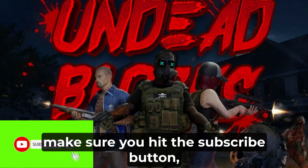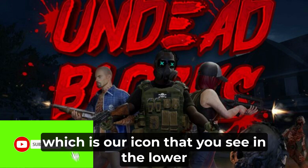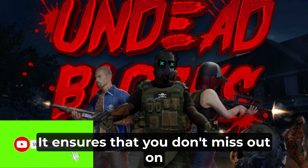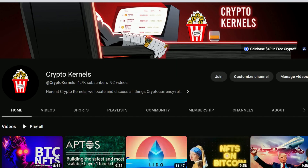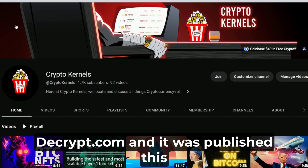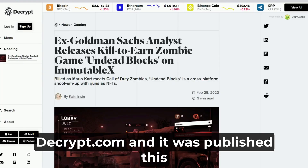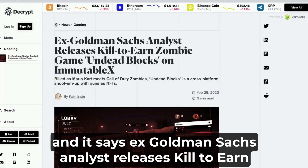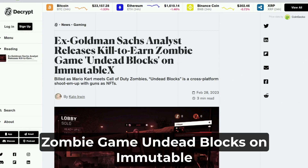If you haven't already, make sure you hit the subscribe button, which is the icon that you see in the lower right-hand corner of your video. It ensures that you don't miss out on any of our upcoming episodes. Now this first article that I'm going to share with you is from Decrypt.com, published this morning by Kate Irwin, and it says ex-Goldman Sachs analyst releases kill-to-earn zombie game Undead Blocks on Immutable X.